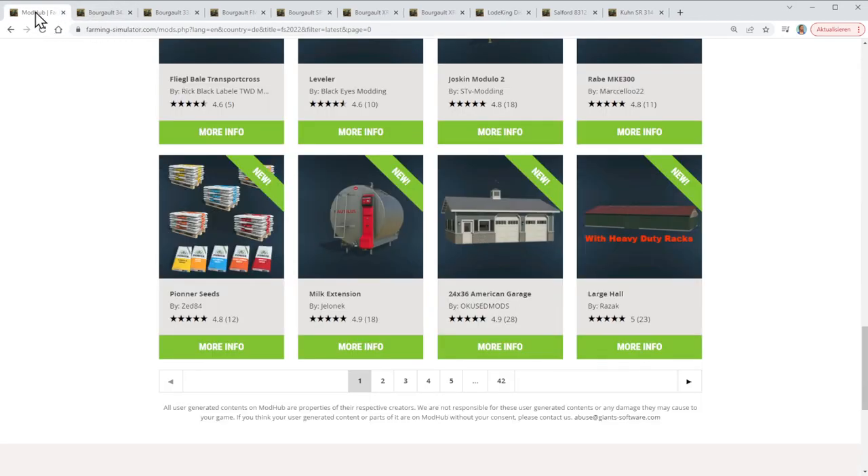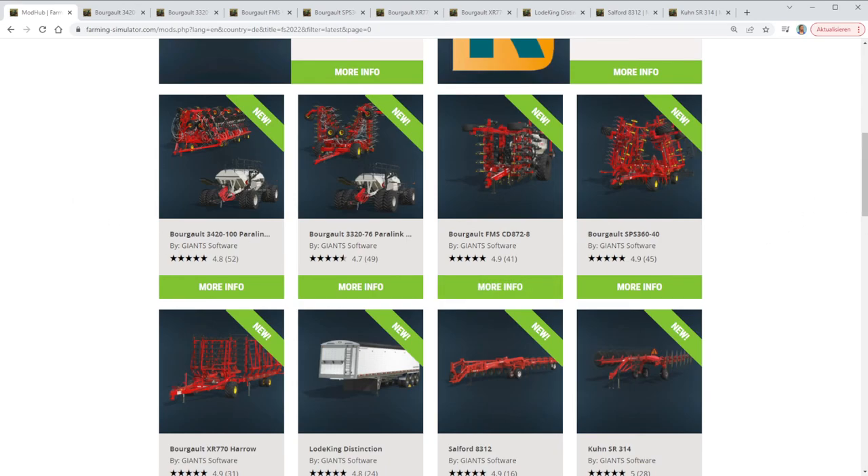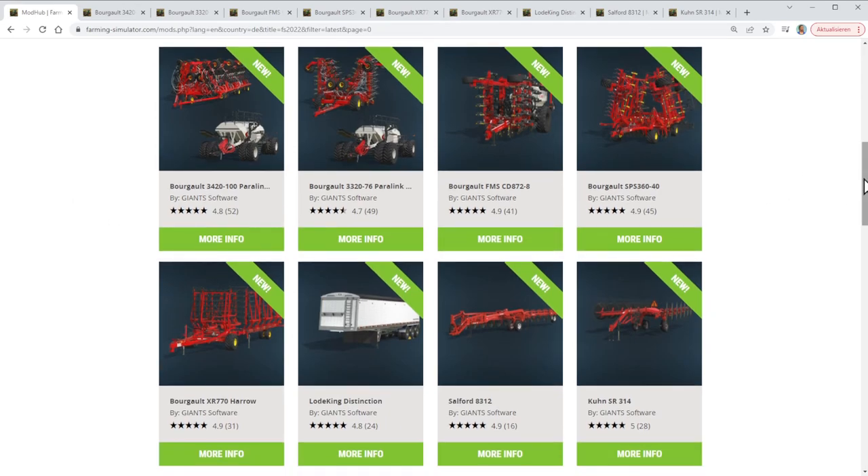But let's talk about the Bourgault. They are huge seeding machines, and we have a huge cultivator and a huge harrow. And then we got three other new mods from Giants as well — the Lodeking trailer, which is just another trailer I would say.